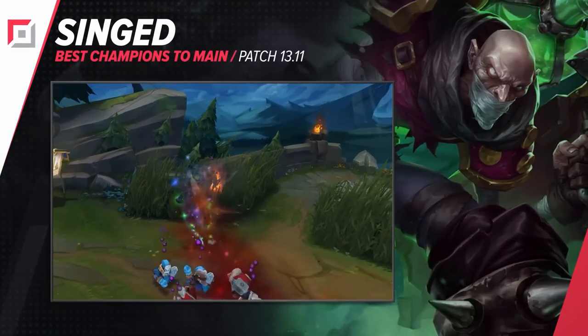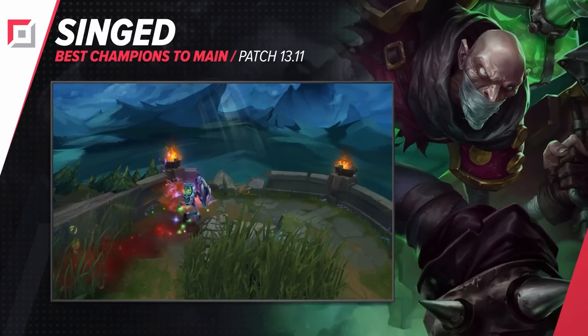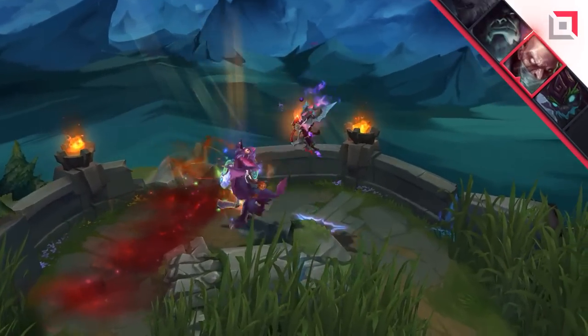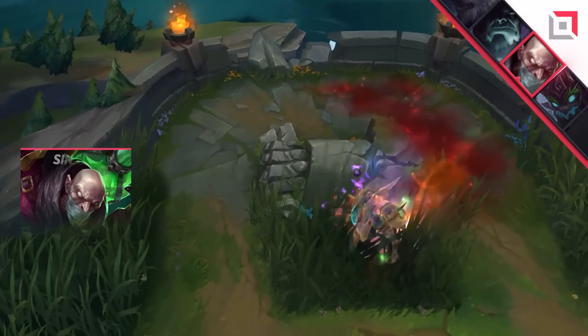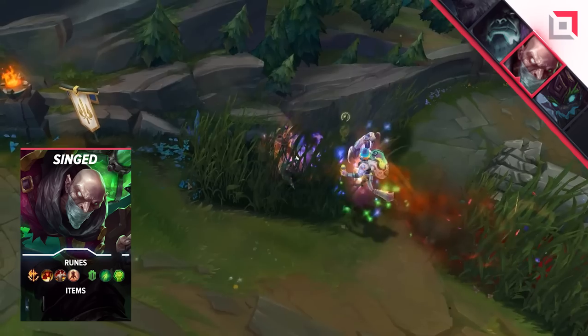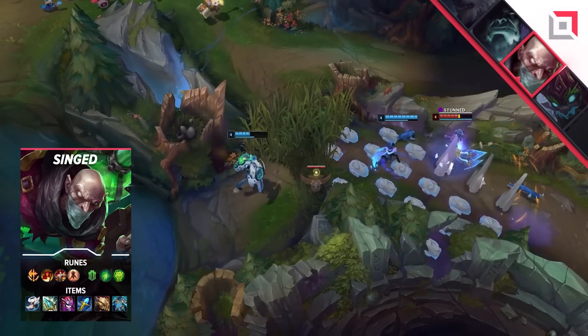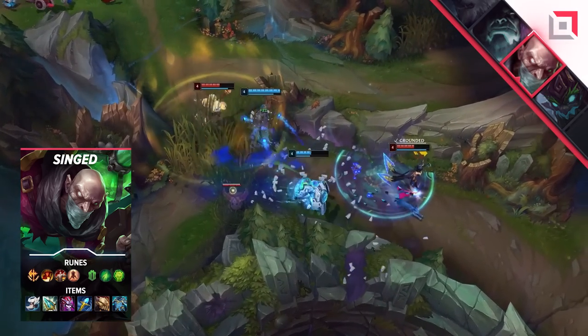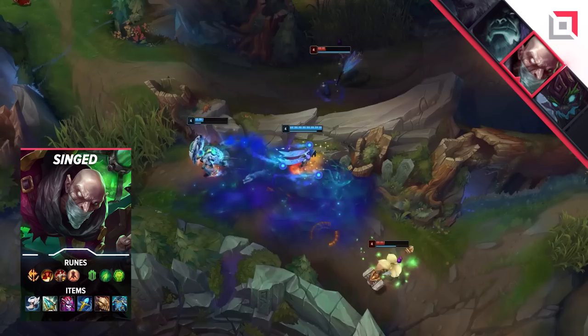The second top laner that we have for you is Singed. While mechanically very easy, he is actually one of the higher mastery curves for the top lane. That's because the only way to play him is to constantly be on the verge of inting. From laning to proxying to teamfights, everything you do with Singed is all about baiting your foes in and making them dance to your tune. If you're new to him, you're probably going to have some less than optimal results at first, but once you limit test enough, you'll be carrying games in the most obnoxious ways possible.